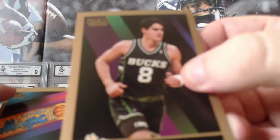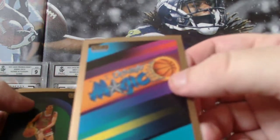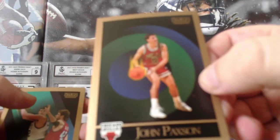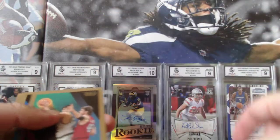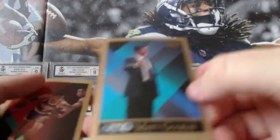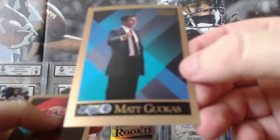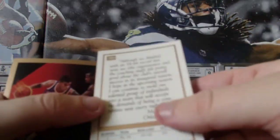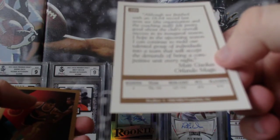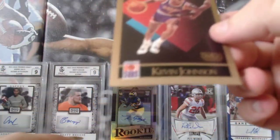Frank Brickowski, then the Orlando Magic badge — pretty cool. John Paxson, Kevin McHale, then we got Matt Guokas — I'm going to say the head coach for the Orlando Magic at the time. He spent four seasons there — pretty cool card. And then to finish this pack off we have Kevin Johnson.